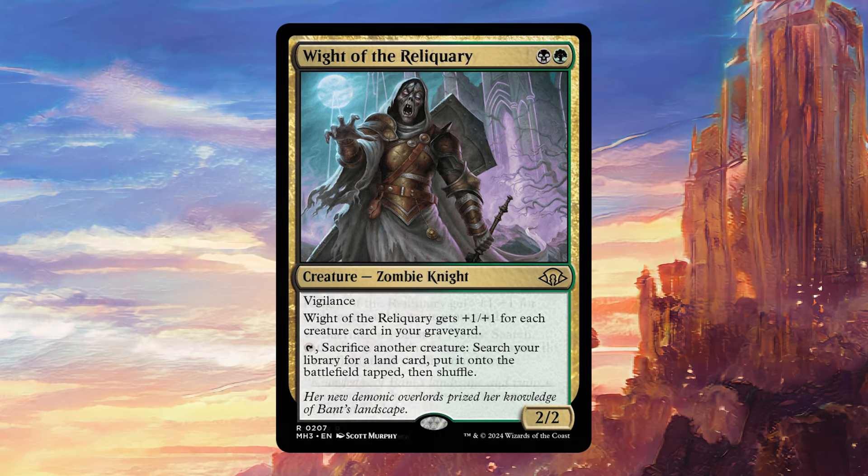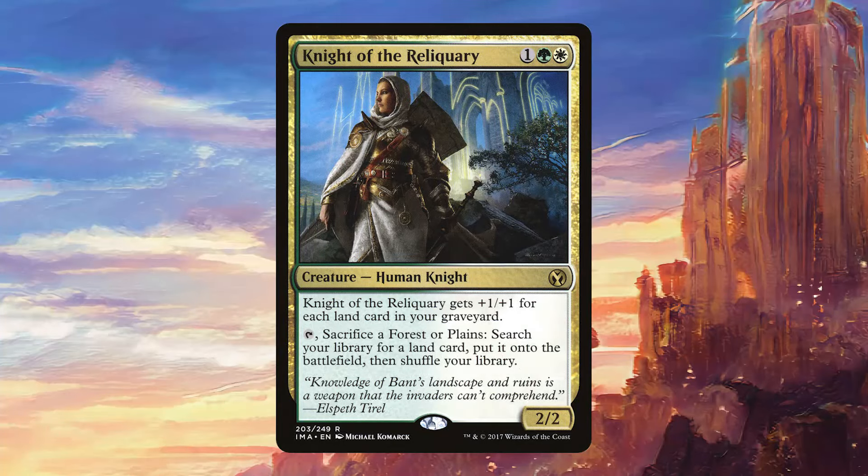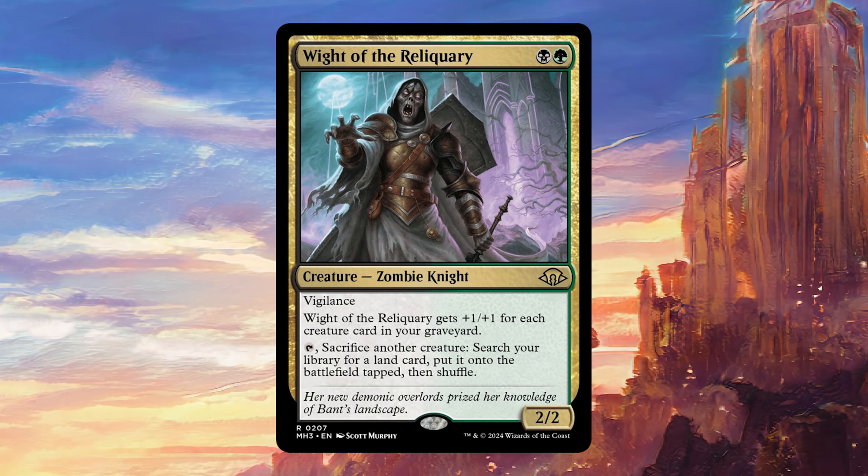This is a throwback to the card Knight of the Reliquary, which I love because Shards of Alara is my favorite block in all of Magic. That card was really good back in the day because it would grow itself from having lands in your graveyard, and you could also sacrifice lands to find any land you wanted. This is very similar in many ways, but it's got a couple of upgrades. In general, it's slightly worse in lands decks than Knight of the Reliquary might be, although the colors do fit landfall decks a little bit more. Having black rather than white is definitely a plus, and land decks are making a bunch of tokens anyway, so this might still be very good in those decks.